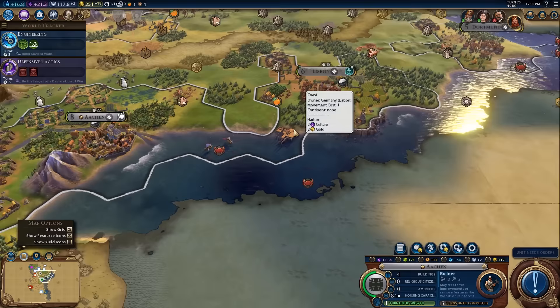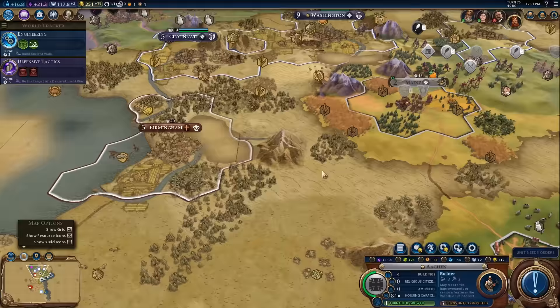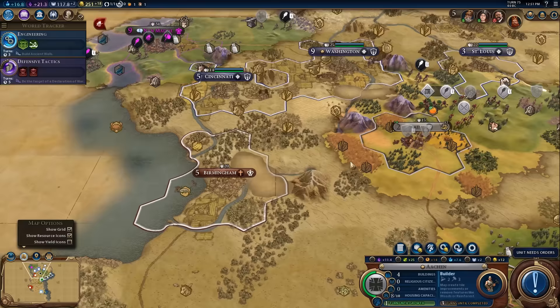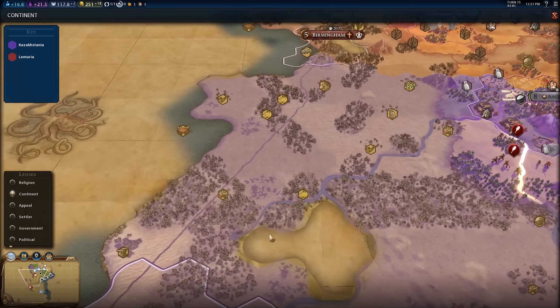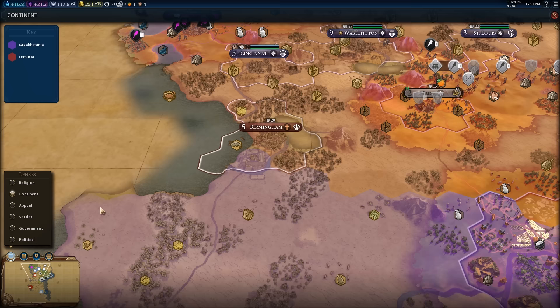Not only does America have a settler somewhere behind this fog of war, but so does England. Things are heating up. Over the break I tried to get England to go to war against America, and she said no. Greece and England still like me. It doesn't surprise me that England settled way far away from London — that's going to be a pretty common thing for this AI, because the AI wants to go out and settle faraway cities. They want a city on every continent, so England's going to be kind of annoying in that sense.